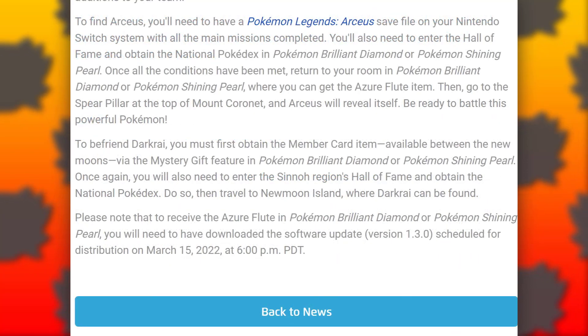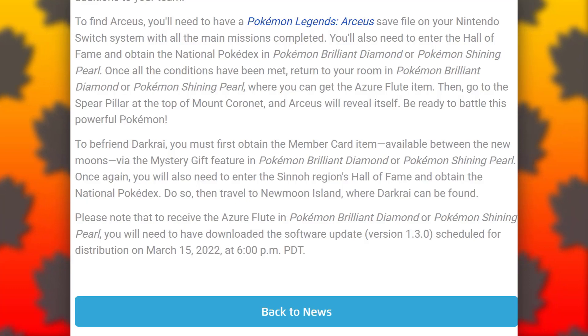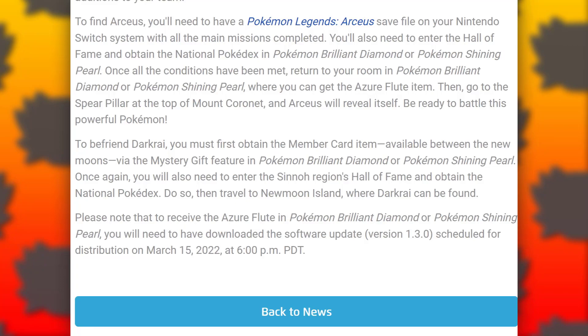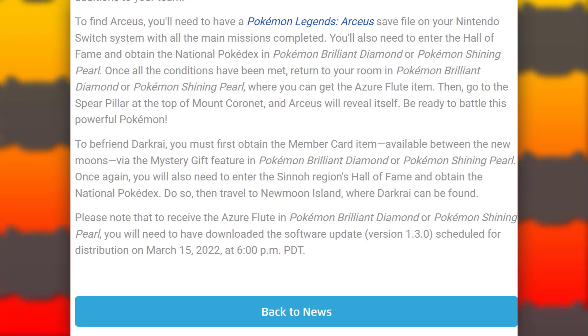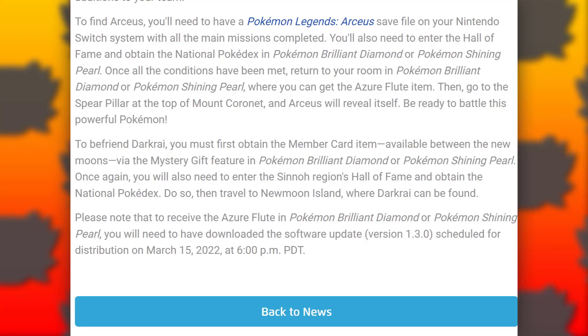To befriend Darkrai, you must first obtain the Member Card item, available between the New Moons via the Mystery Gift feature in Pokemon Brilliant Diamond or Pokemon Shining Pearl. You will also need to enter the Sinnoh region's Hall of Fame and obtain the National Pokedex. Then travel to New Moon Island, where Darkrai can be found.